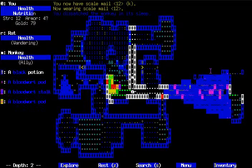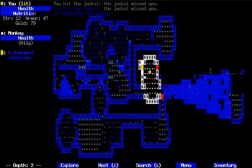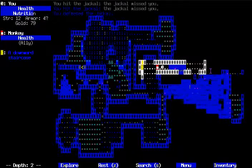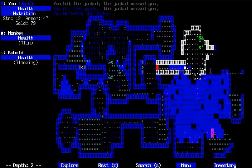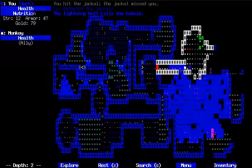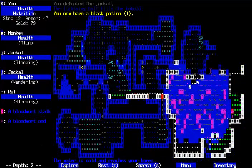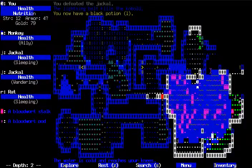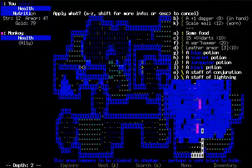The helper monkeys that you can get don't actually steal stuff, though. Which is really obnoxious — I want my monkey to steal things for me, but they just sort of attack things. I like that lightning staff.